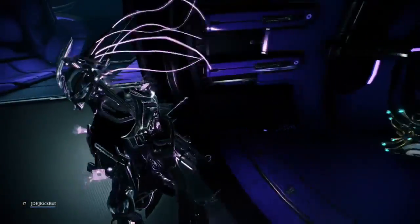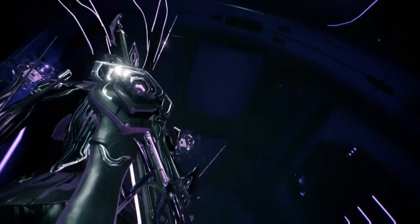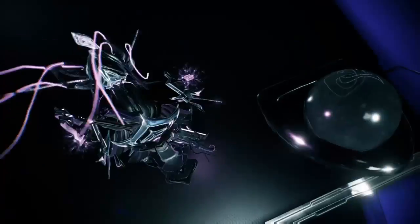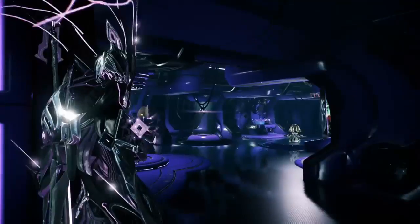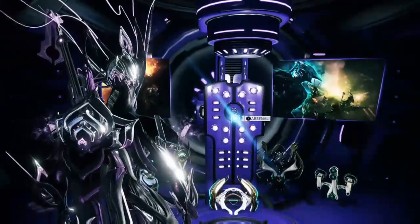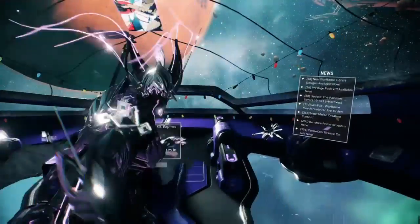This Dex Syandana is actually really nice. It's got three Lotus symbols on it, and I really, really like Lotus symbols — it's just one of my favorite things about this game. As you can see, it's really, really nice. It touches the floor just barely, but it's all around a nice syandana. I thought it was going to look really weird and different, but the physics for it work just fine.